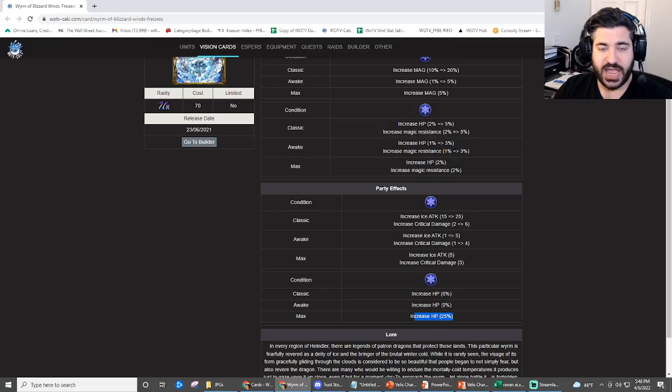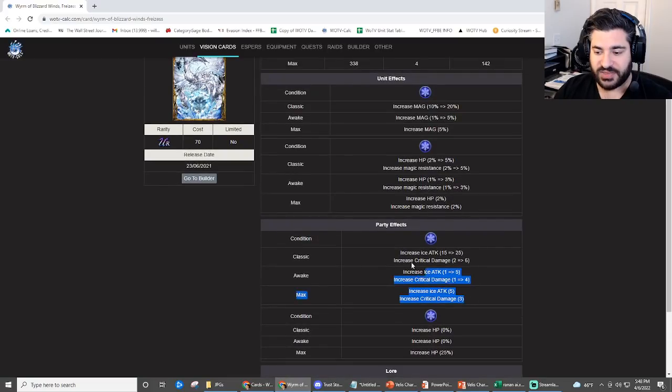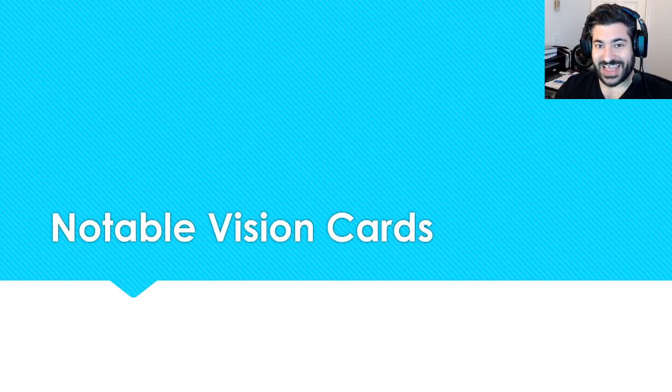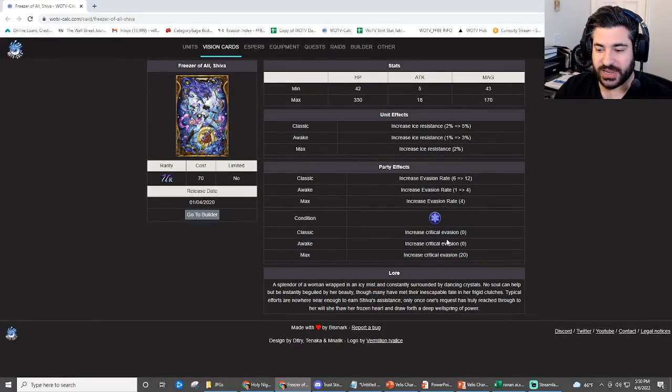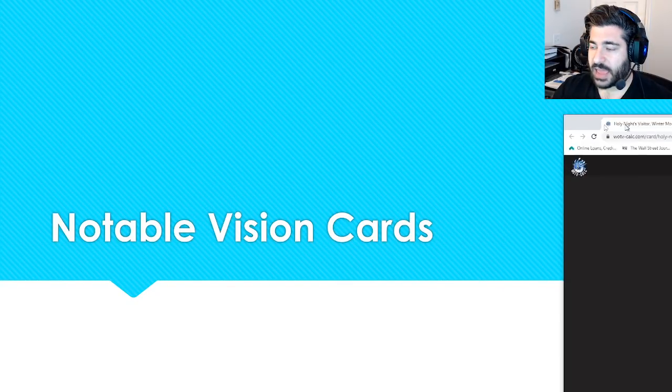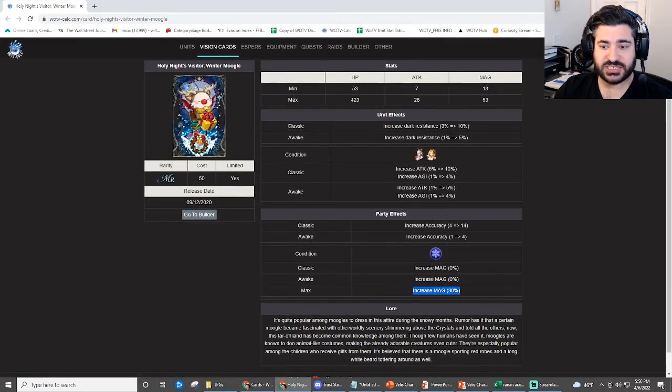Freeze's vision card gives 4 defense, is very magic-oriented increasing magic, HP, and magic resistance, has ice attack up affecting all his offensive abilities, crit damage, and bulks up HP by 25%. It's a fantastic card not only for himself but for all ice units since party buffs apply to everyone. The only other potentially viable ice option is the Shiva card, mainly for 20% critical evasion, though you lose a lot unless you're running an evade comp. For a rainbow option, the Moogle card increases magic and accuracy by 18 for the whole party regardless of element.